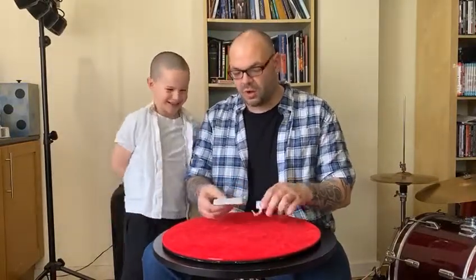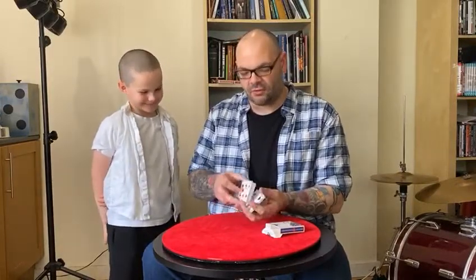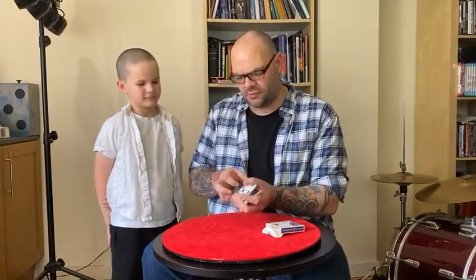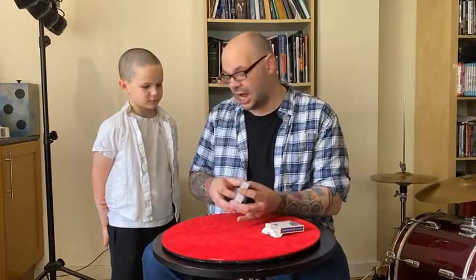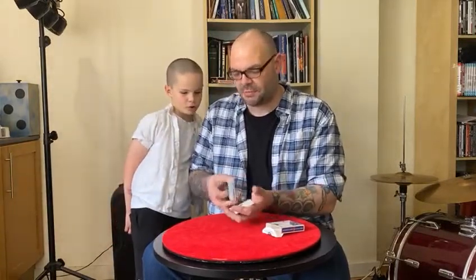One of the most difficult things that a magician can do is take a shuffled pack of cards and try to find a four of a kind — like the four twos, the four sevens, or the four aces. I'm going to try and find the four jacks. The interesting thing about a pack of cards is when you shuffle, the faces change but the backs stay the same.